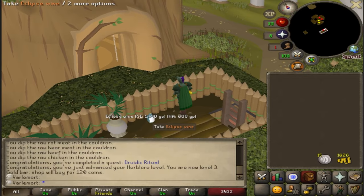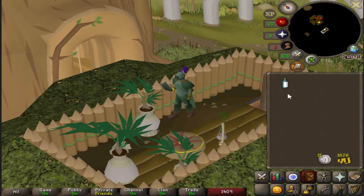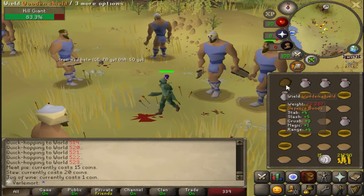In the last episode, I collected steel swords and sold them to the general stores for 130 GP each. But I found out that Eclipse Wines, on the third story of the Hunter's Guild, sell for 400 GP each in the general stores. Hey, it's a shield upgrade — let's go.